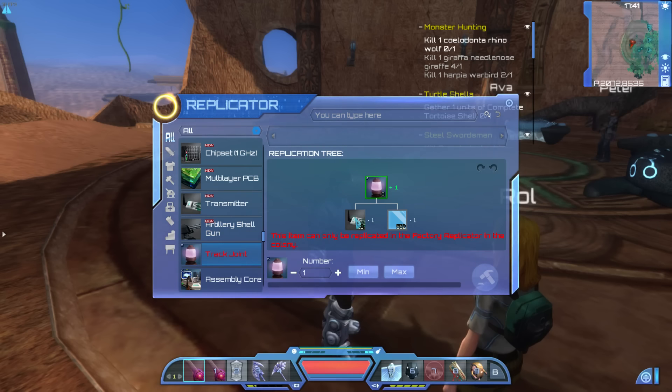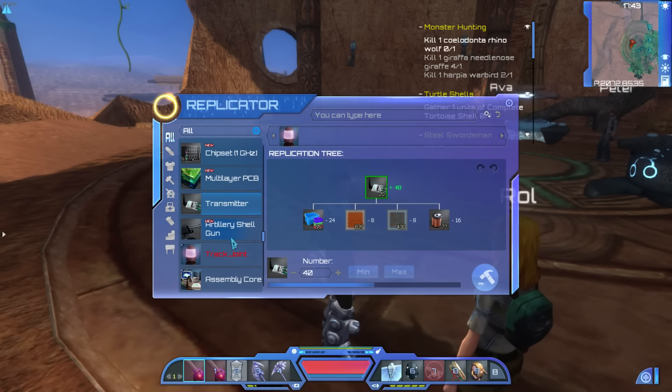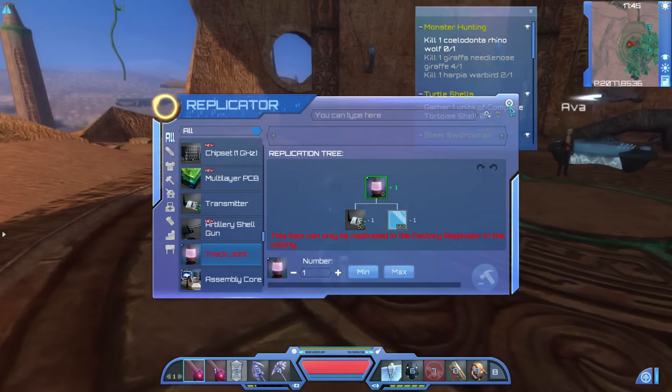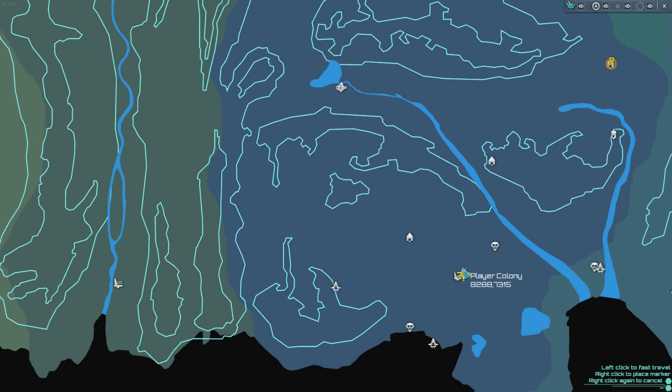Track joint — all right, let me actually build another, let's say 40 of these. Oh, these can only be replicated in the colony? Well, that's a royal pain. So we do still need the other part, but we can get that at the Martian colony. Let's get back to the player colony, chuck all this material into storage. I just need to access the crafter and have him make 60 of the track joints. That should hopefully be enough — I think we had like 10 before, so 60 might be enough to stretch to where we need to go. We'll see what happens.